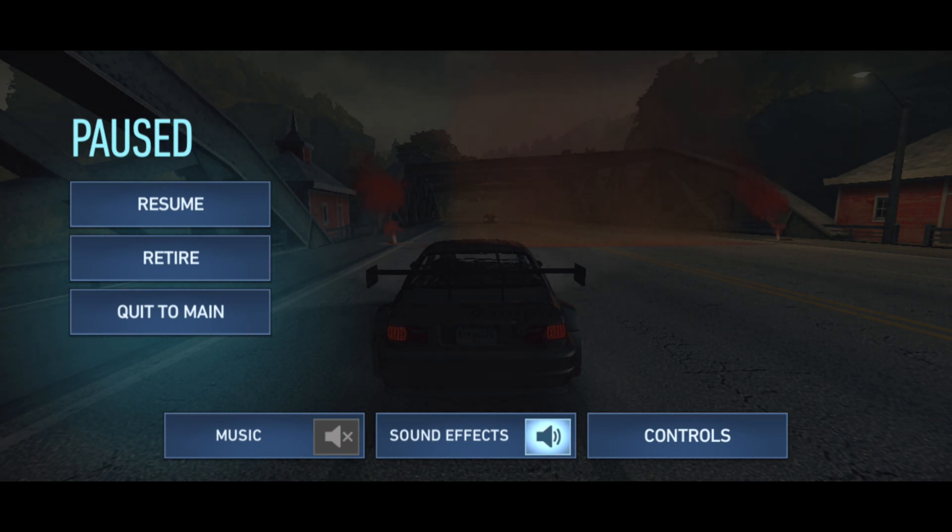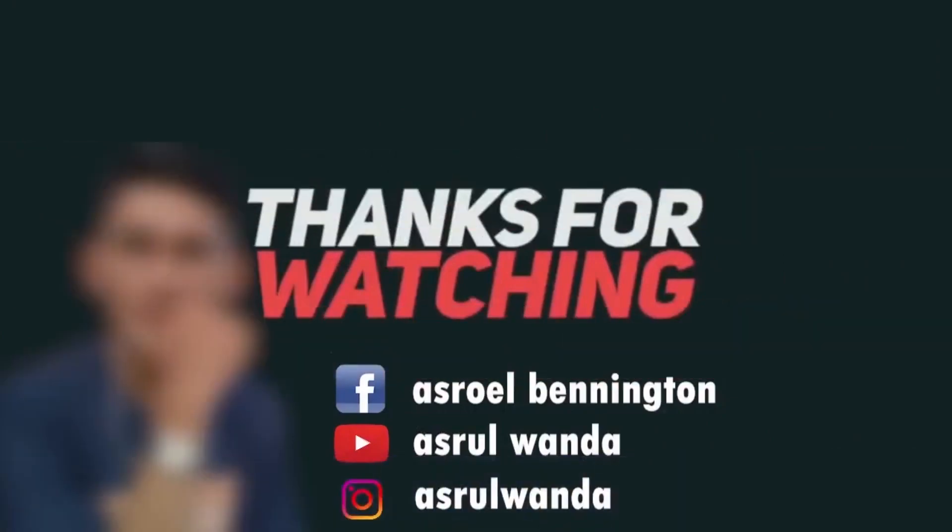Itulah sebabnya Uncoming itu muncul dan itu bisa jadi poin tambahan. Kalau misalnya udah deket sama mobilnya, ya kalian nghindar aja, jangan sampai nabrak dia. Kalau nabrak dia ya otomatis sama kayak di takedown — speednya bakal turun dan otomatis kalian bisa kalah nantinya. Oke itu dia penjelasannya, kalau ada yang kurang paham silahkan kasih komentar di bawah video, sampai jumpa di video aku yang lain.